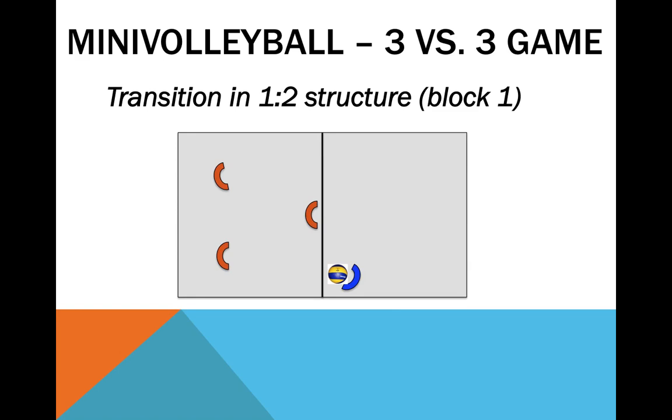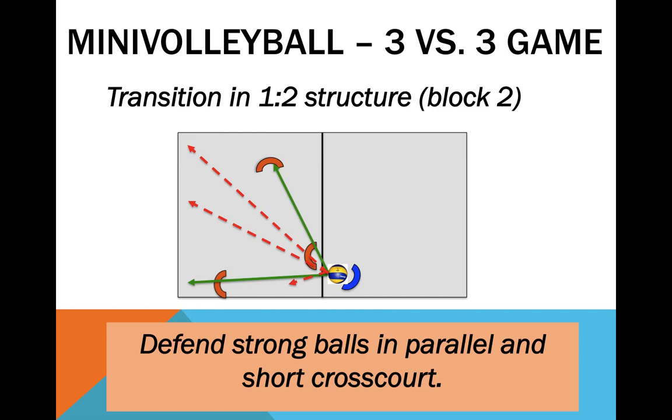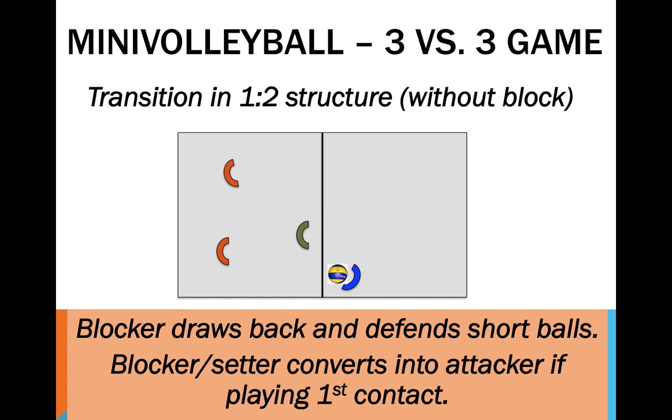Transition in the 3v3. If using a 1-2 structure, again define where the block will take the parallel shot — block 1 — or the cross-court — block 2. As in the 2v2, the blocker must learn how to read the set and the attacker, evaluate the situation, and decide whether to block or to assist in defending short balls. Following the logic of side-out, the setter-blocker, in case of defending short balls, should convert into an attacker. This last situation is very simple, but promotes low defence having to face attacks without the assistance of the block.